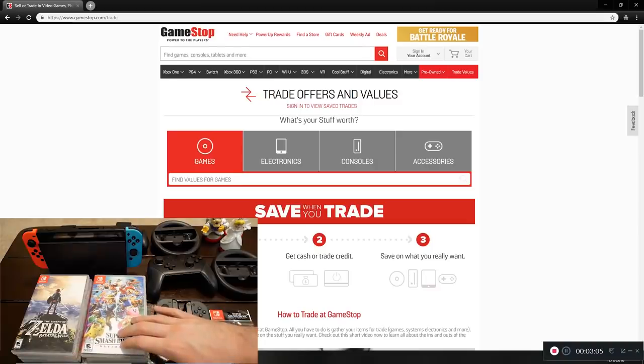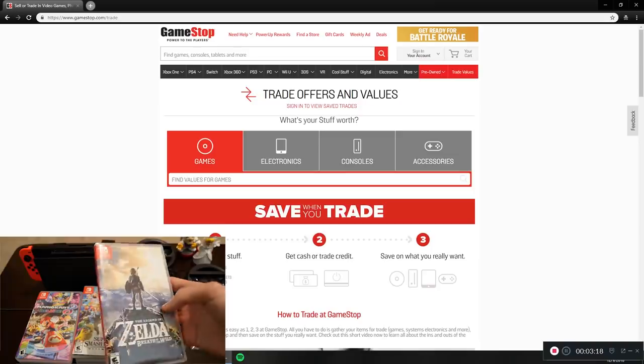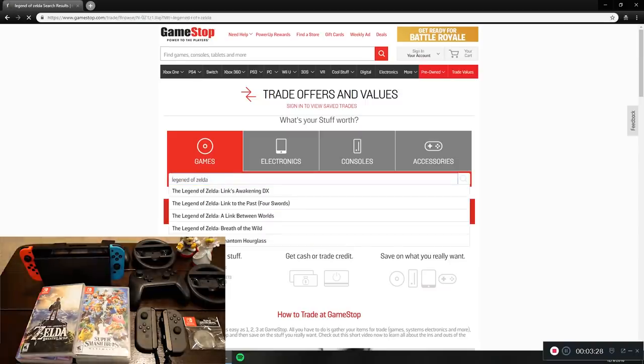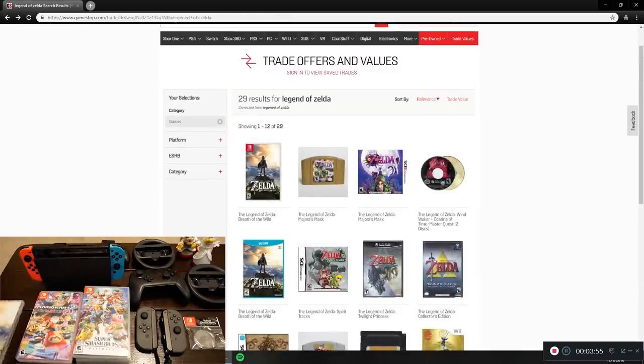Let's start with games. First up is Legend of Zelda Breath of the Wild — I think this was actually one of the very first Nintendo Switch games to come out, and I got it on release day. I guessed $25 since Nintendo games usually hold their value pretty well. It came back at $33 — going with the pro value. So $33 for Legend of Zelda. That's actually not terrible, at least from GameStop standards.